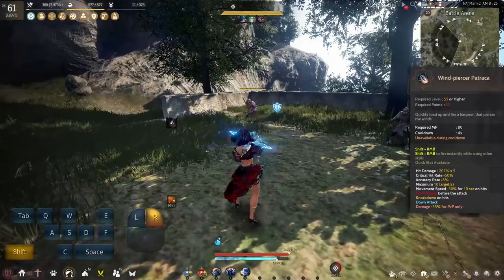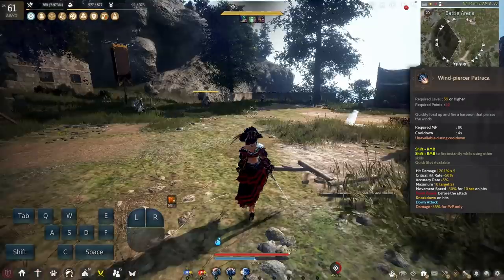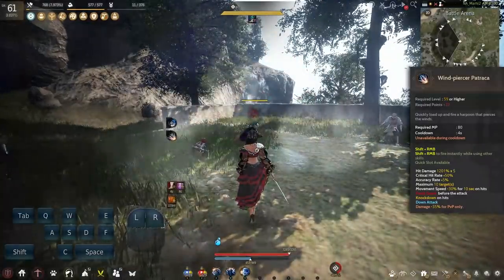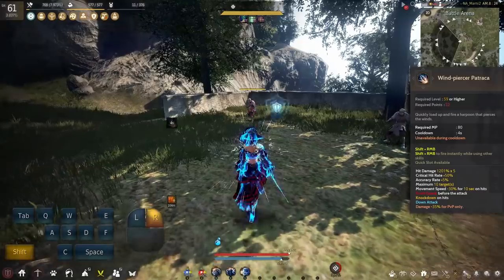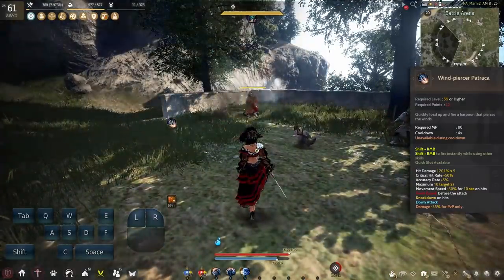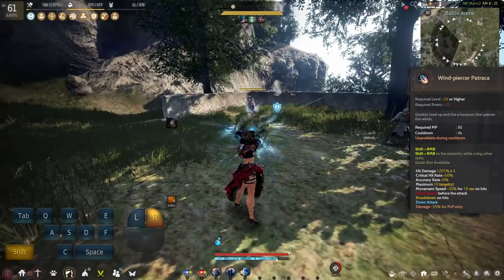Next up we have Windpiercer — a 4 second cooldown skill that is your Shift RMB skill. You can use it instantly while using other skills. The damage is pretty good, but what makes it incredible is the Frontal Guard before the attack, Movement Speed slows of 30%, as well as the knockdown CC on hits.